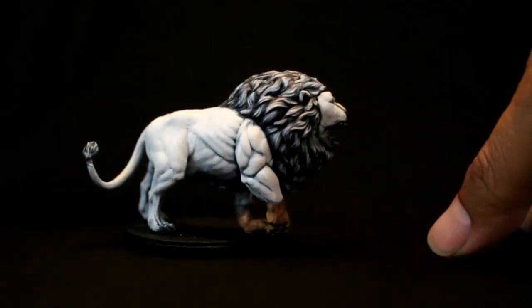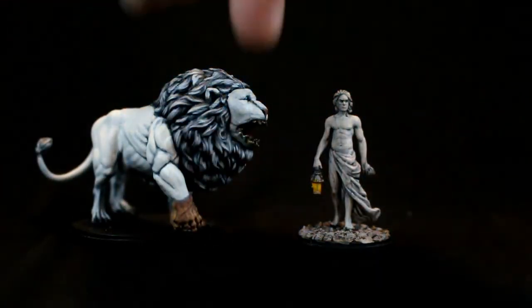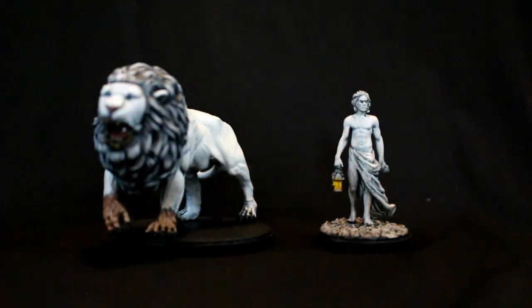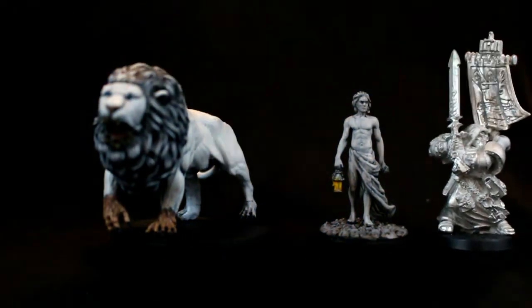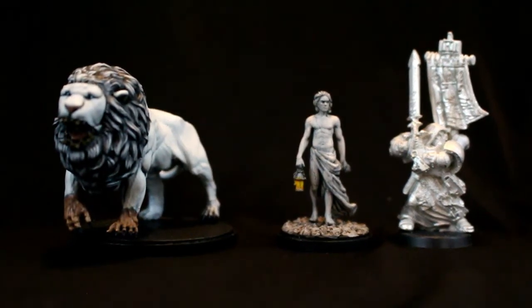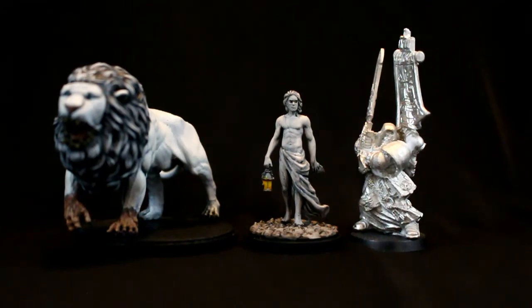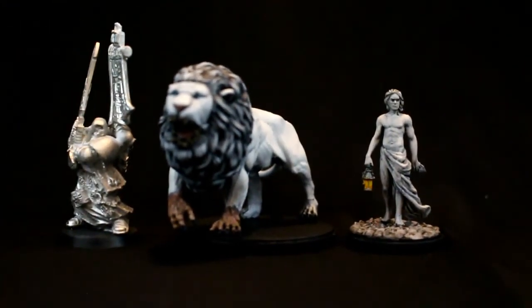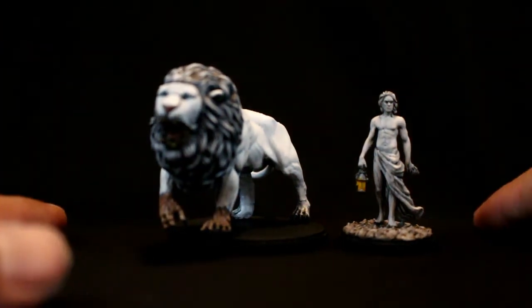It's a huge model in comparison to the starting Survivor — he's on a bigger base. Here's a Space Marine model, the Librarian Ezekiel, lined up next to him. The Space Marine models are a little bit shorter and much bulkier than the Kingdom Death starting Survivors — almost like a Malifaux sized model. But compared to the monster, even the Space Marine models are not as big; maybe a little bit smaller than a Dreadnought size.